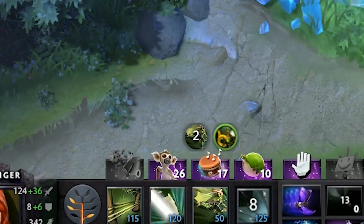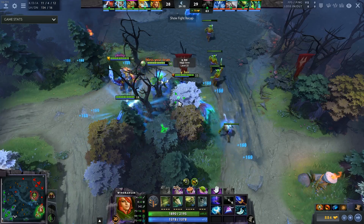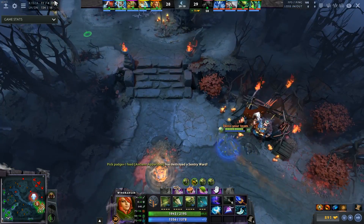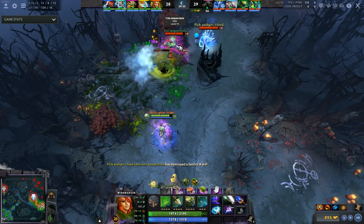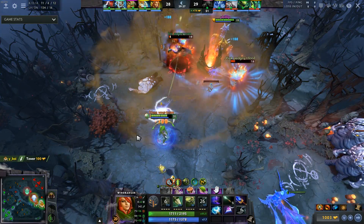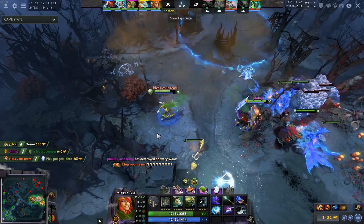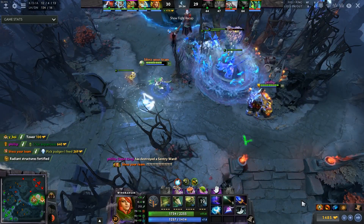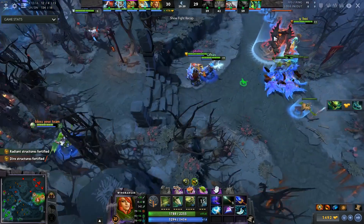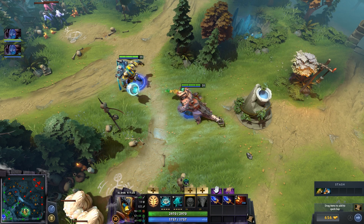Windranger got her Aghs changed from a lowered cooldown on her ultimate to two Windrun charges. The lower cooldown on her ultimate is now just part of the hero, which I see as a buff. But this is pretty niche against specific physical damage lineups — you're basically invincible forever. With the level 20 talent giving you invisibility on Windrun, it has some capability for kiting around fights — going into invis, shackling, using your ultimate, and clicking it again if you get focused. Decent, but the question is: do you have your BKB and MKB yet?